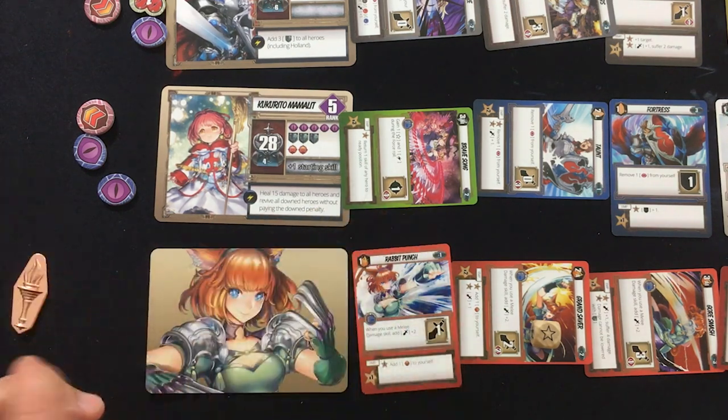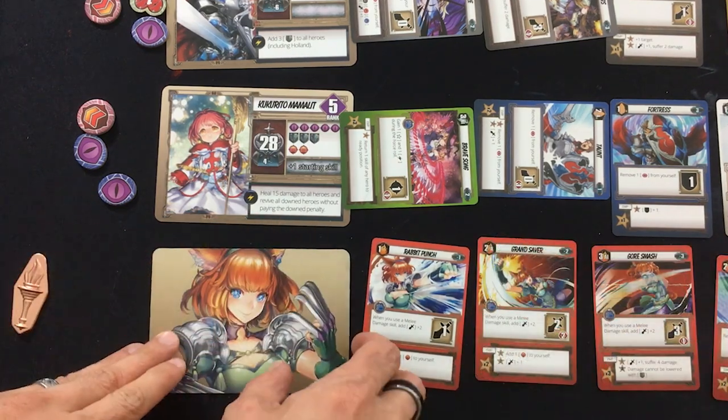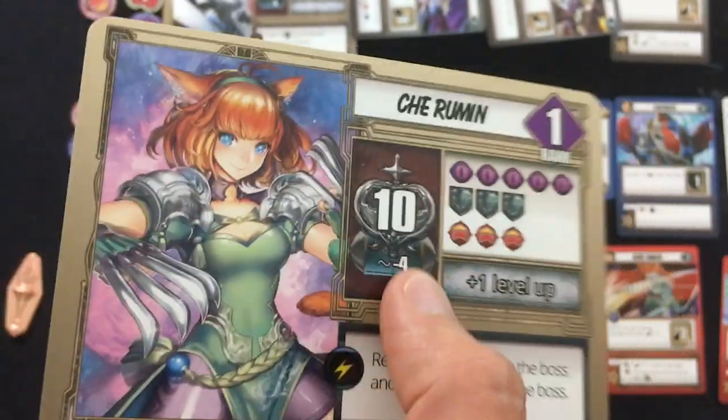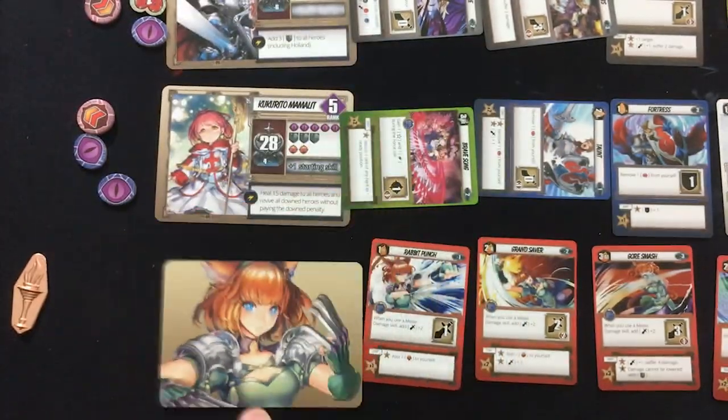All of her tokens go away, all of her skills come back. She's down with ten damage, but if we healed her she would come back — although her rank would be lowered by one. When you're at rank one, you can't go any lower, so she cannot be revived right now.